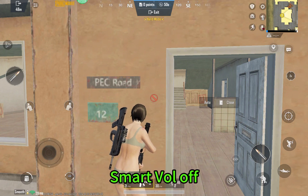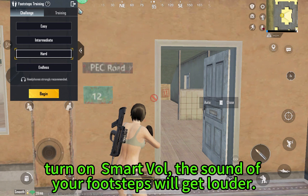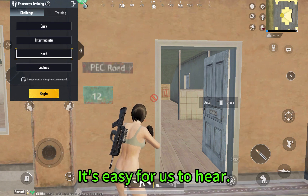Smart Wall off. Open it again, then turn it off again. When you turn on Smart Wall, the sound of your footsteps will get louder, making it easy for us to hear.